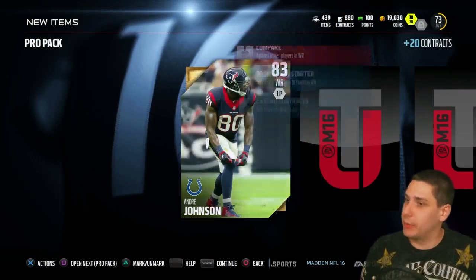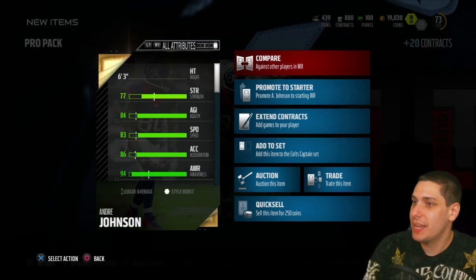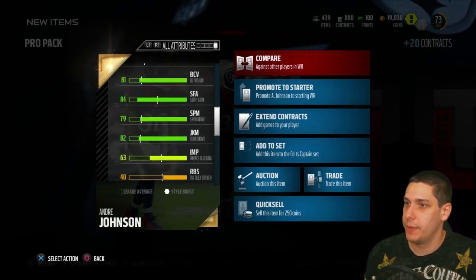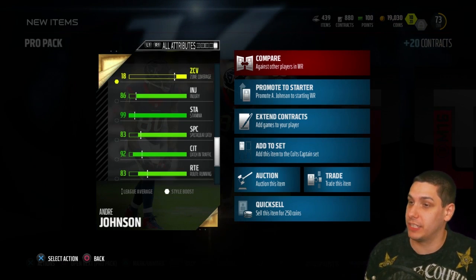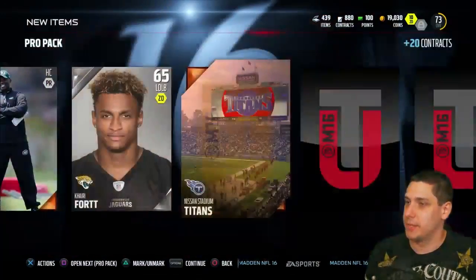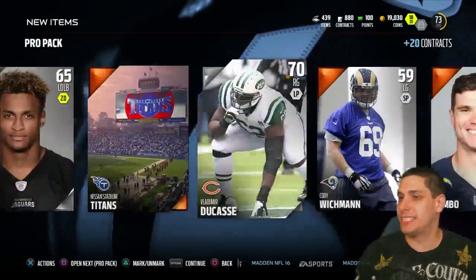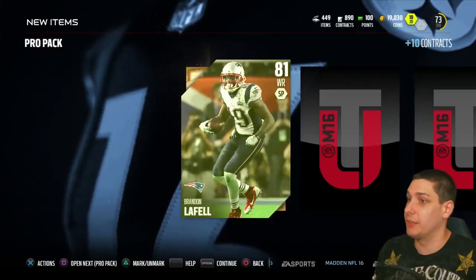First card out: Andre Johnson. We get another twin tower to go along with Julio Jones. He's older, slower — only 83 speed — but he's big and physical, and that's going to be good for us. 87 catching, and let's look at his spectacular catch and catching in traffic. 83 spectacular catch, 92 catching in traffic — that could be really good. 83 route running. He is definitely going to be our second wide receiver next to Julio Jones, and then we'll see what happens between Doug Baldwin and Brandon LaFell for our slot receiver.